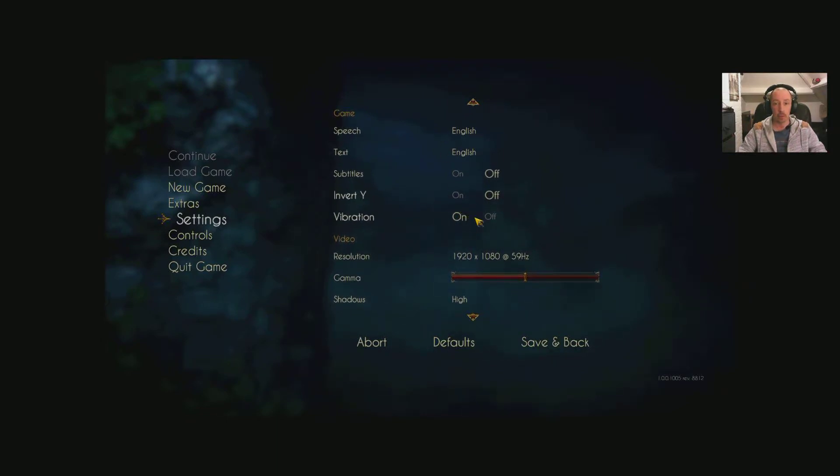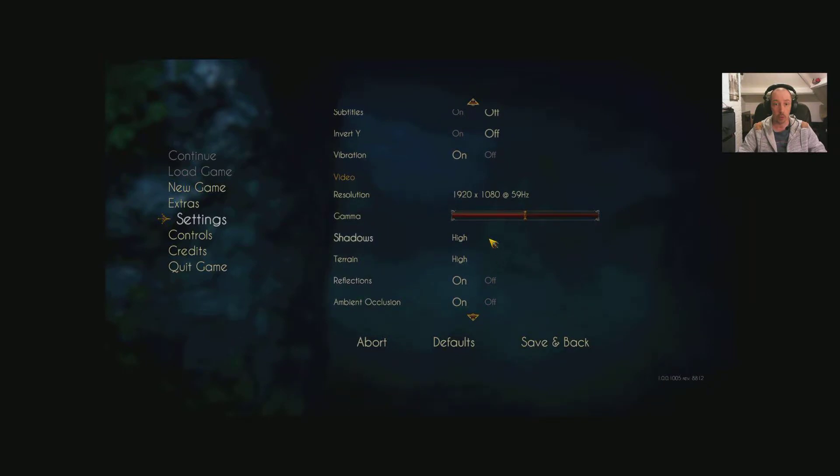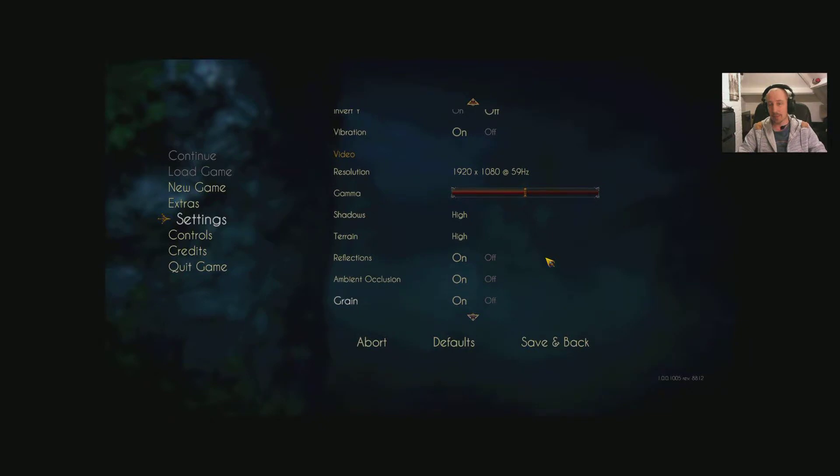Other settings include vibration for controller use, shadows on high/medium/low, terrain on high/medium/low, and reflections on and off. It's bare bones, but I get the feeling that the art direction in this game is going to shine through rather than having all-singing, all-dancing graphical effects.